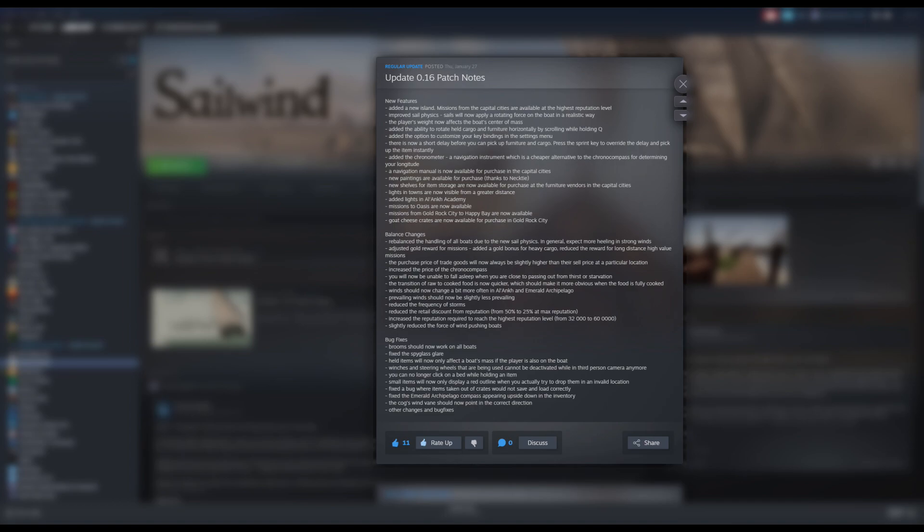There's now a short delay before you can pick up furniture and cargo. Small items placed on top you can pick up right away, and you're less likely to do that super frustrating thing — picking up the table instead of the flask of water you meant to drink. You can press the sprint key to override this delay, so keep in mind if sprint is pressed you'll still pick up the table and cause chaos. Generally you don't need to sprint around your boat anyway, so that's not a problem.